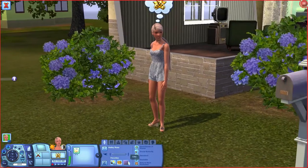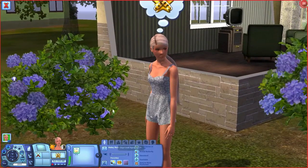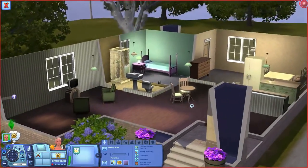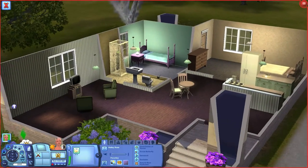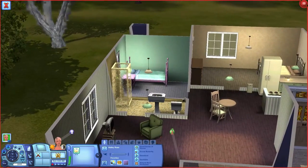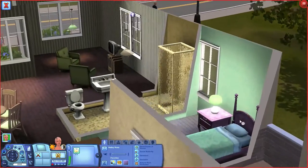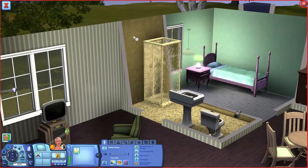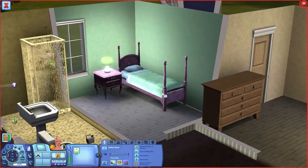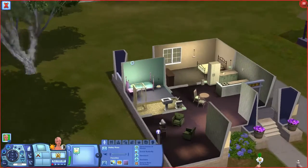Those are her traits. Her favorites are Lilac, Pancakes, and Pop Music, and she's a young adult. I picked this starter house in Starlight Shores for her to move into — it's really nice, actually. It's got two bedrooms; one of them's a really good size. I'm not sure what we'll do with the second bedroom yet — maybe it'll be a kid's bedroom unless we move somewhere nicer.